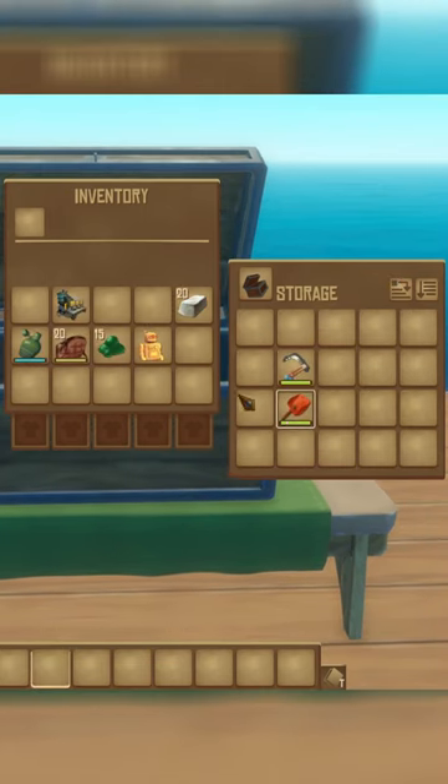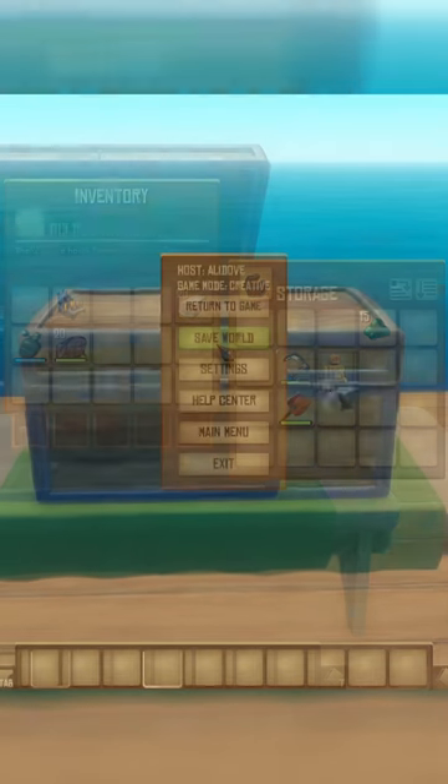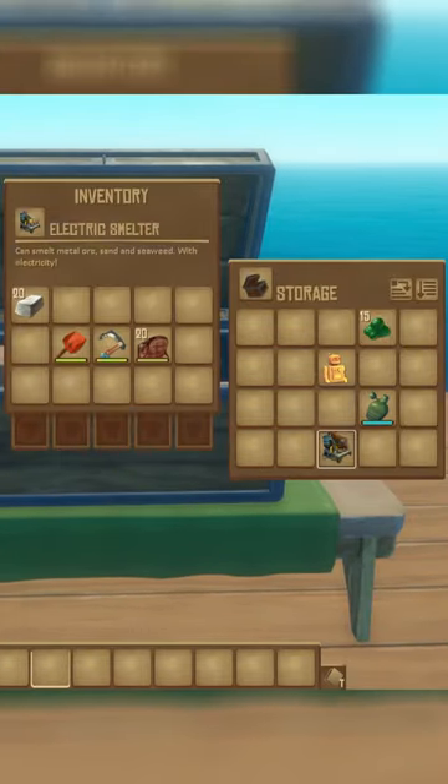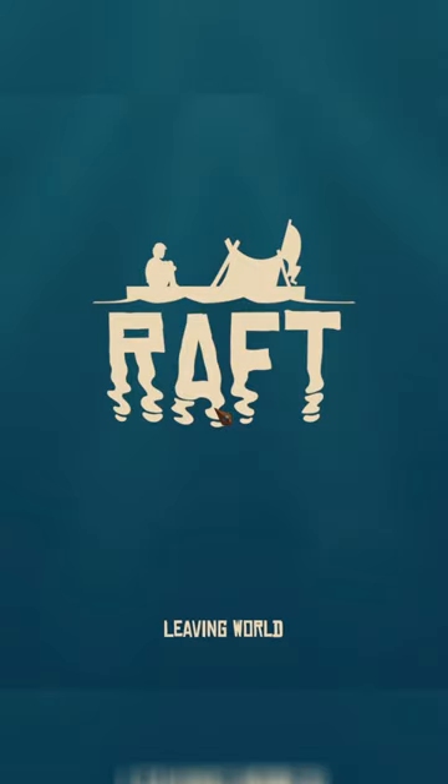To pull off this simple dupe glitch, simply choose whatever items you want more of, place them in a chest, and then save your world. Take everything back out of the chest and exit to the main menu, making sure that you save again when it gives you the option.